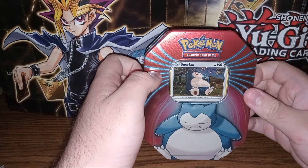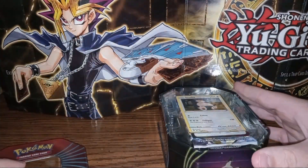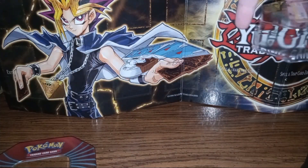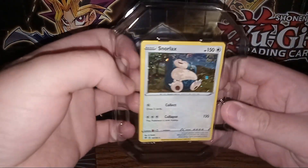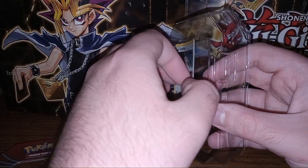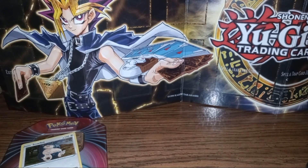We'll go ahead and get in here. We get a nice art of the three different Pokemon on the sides, and of course Snorlax — the main card here. It looks like they got the code card facing straight up, so I'll go ahead and grab that. And then we get our nice Reverse Holo Snorlax promo, which is what I'm used to from years ago for promo cards. I'll go ahead and lightly pull it out and try not to bend it anymore than it already is, thanks to the way they put them in here.